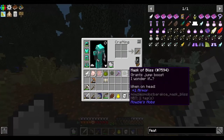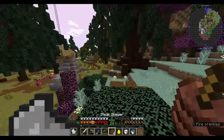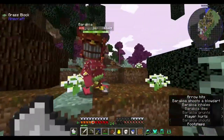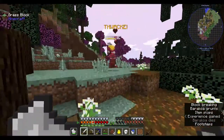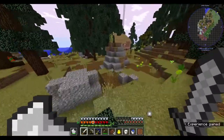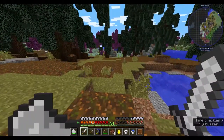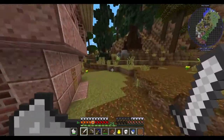We got a mask — mask of bliss, grants gem boost. I'm just gonna keep it. There must be a spawner somewhere — I wonder where they're spawning. I might be going crazy. I'm sorry about the FPS being so low, I don't know why my performance has been so bad lately.